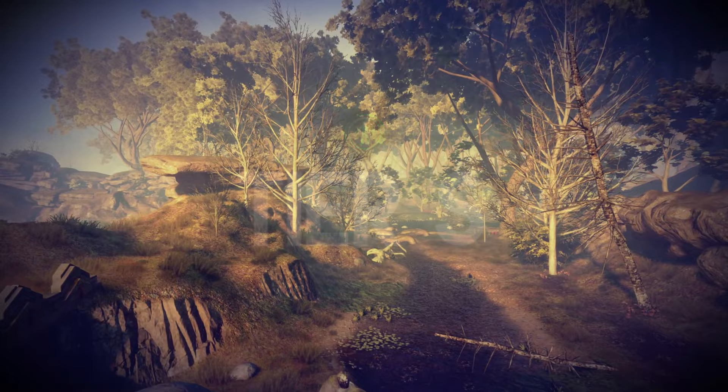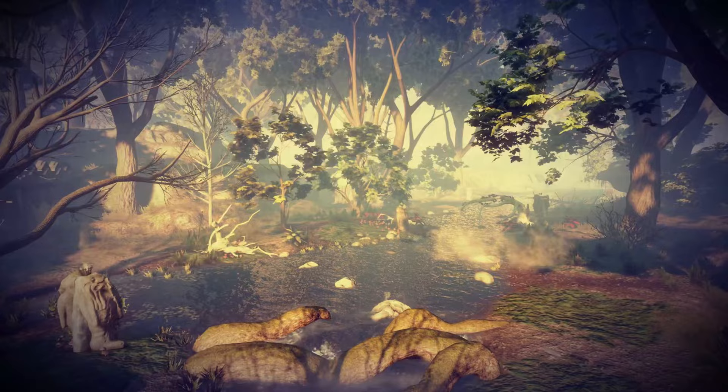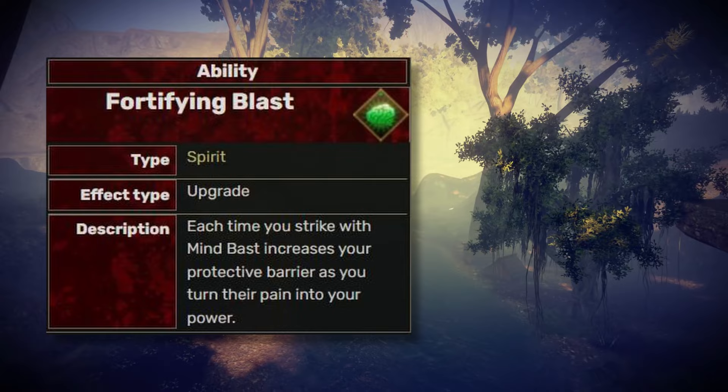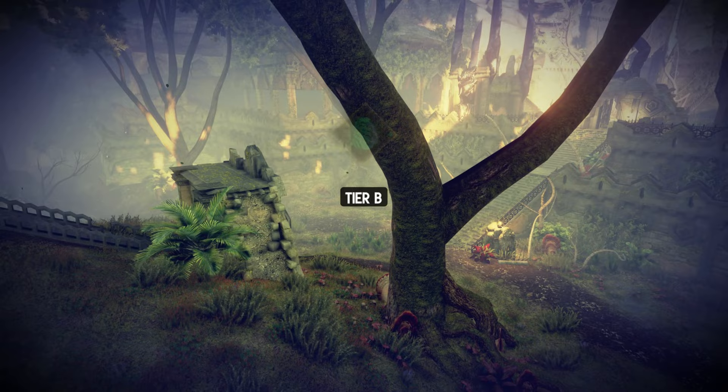Next, we have the Mind Blast. You stagger enemies with an explosion of willpower that drives them back. As far as I can tell, they are not less likely to attack you. It's also a detonation skill — you do extra combo damage when used on incapacitated foes. The Fortifying Blast will replenish your barrier every time you hit a target. The Cleansing Blast removes all negative status effects from yourself, but not from your squad. Overall, this is a tier B ability.